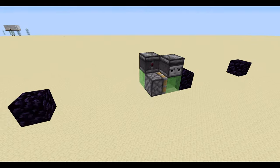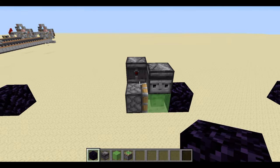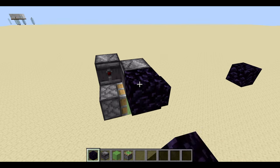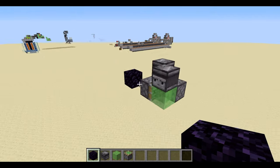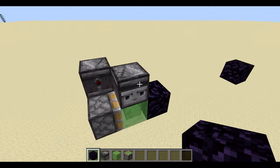First I'm going to show you how to build a two-directional flying machine. A two-directional flying machine will go in two different directions, but you do have to put a block here. If I put a block here the flying machine will go, and if I go to the other side and put a block here the flying machine will go in the opposite direction.